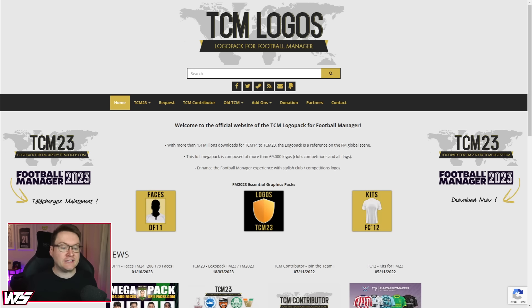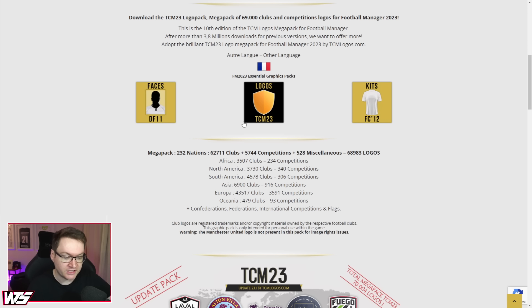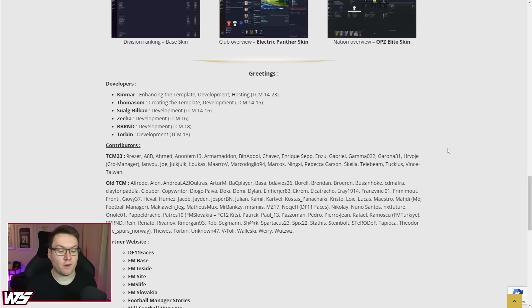For this guide today, we are going to be using the TCM logo pack, as that is the one I am using myself. Of course, if you want to use a different style of logo pack, of which there are many, I'll have a few alternative links down in the description. The steps, once you've downloaded the pack, will all be the exact same as this video. At the time of recording, the TCM logo pack has not been updated for 2024, but as soon as that update drops, I will update the link in the description. Here we have TCM 23 — the logo pack — featuring 232 nations, 62,000 clubs with their badges, 5,000 logos, and there's almost 70,000 logos in this pack.